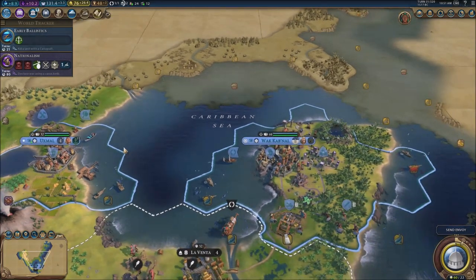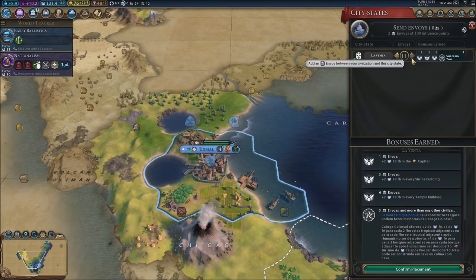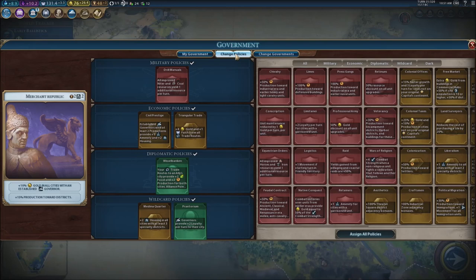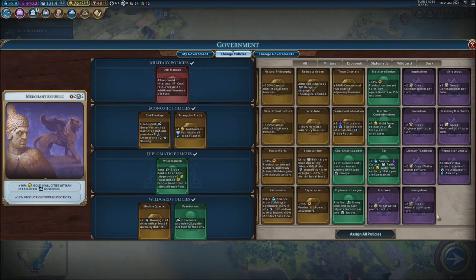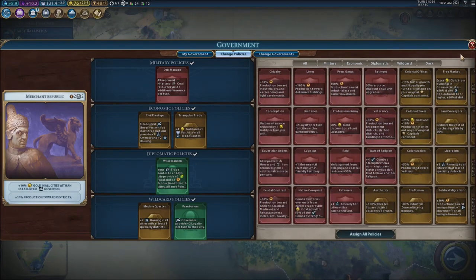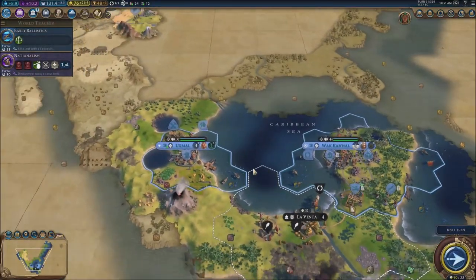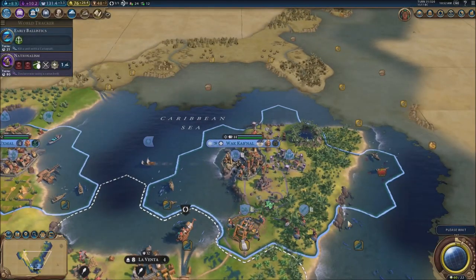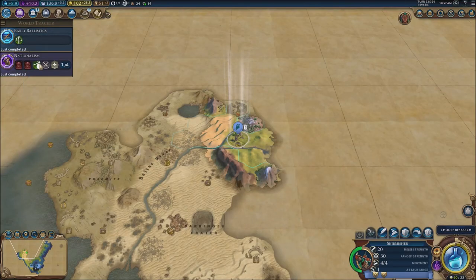He doesn't have anything to do right now. Send an envoy — we have so many envoys. That's the only city state we've uncovered so far, it's just crazy. Plus four combat — I don't see anything really interesting, to be honest. I think we're fine as it is. We can't really do anything with our builder, so let's just skip a turn again. Our builder is basically going to be sleeping right now. We got ballistics and nationalism, which means we can have crossbowmen now.